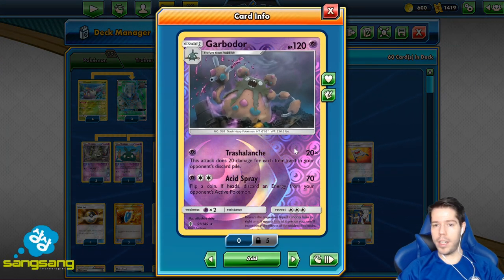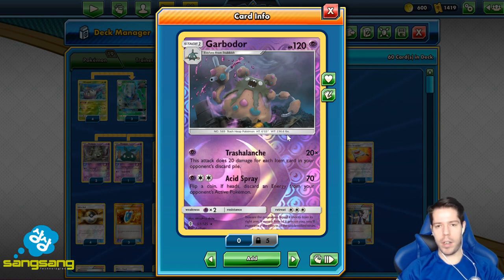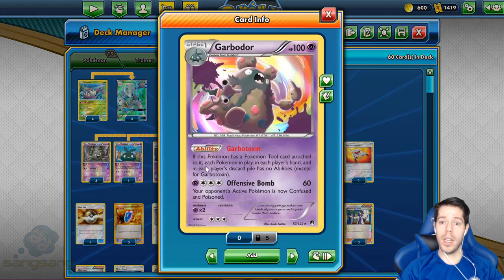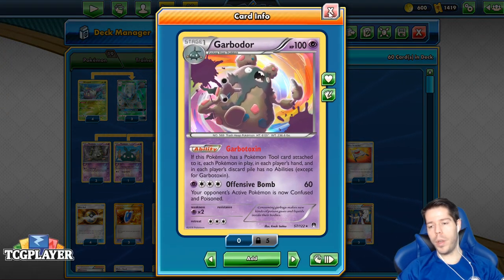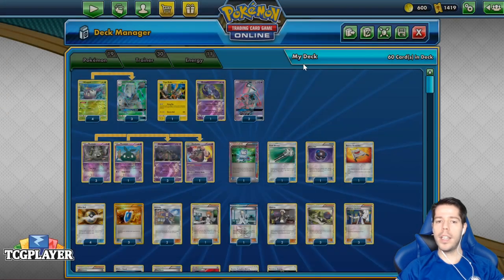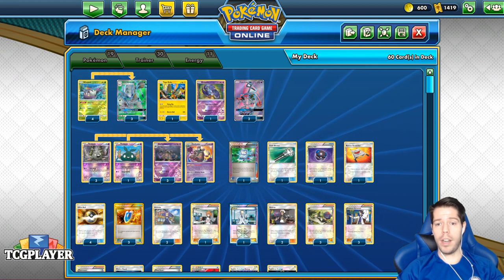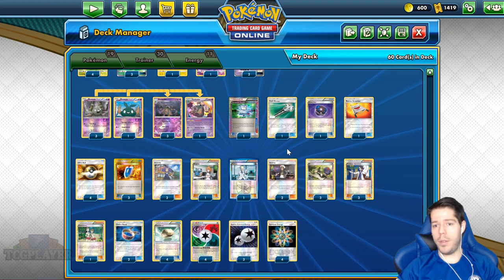We had three Tool Drop, which at the time — because Night March was a pretty good attacker — let you trade one-for-one with them. We also have Garbage Collection, which I recall saving me in one Swiss round and allowing me to win a game by placing a Supporter on top of my deck when I was dead drawing. It features triple Trashalanche, and items are pretty broken in Expanded, so Trashalanche allows you to punish those items. Garbotoxin is always a great ability lock.